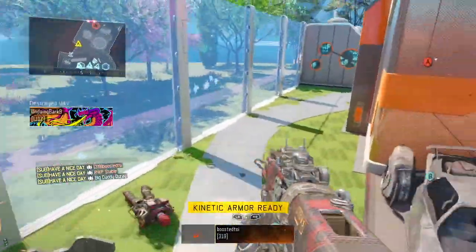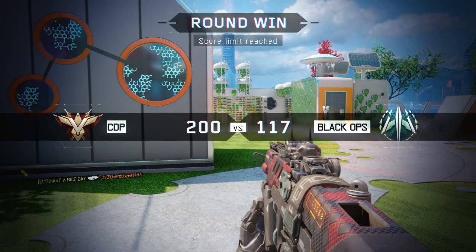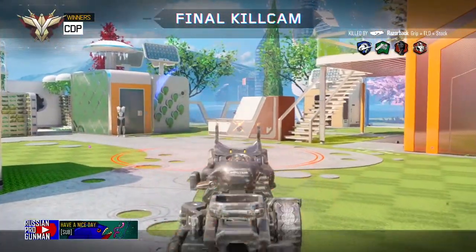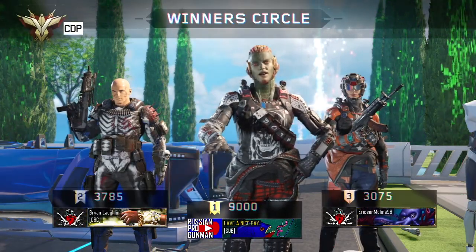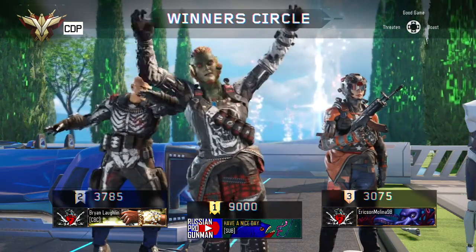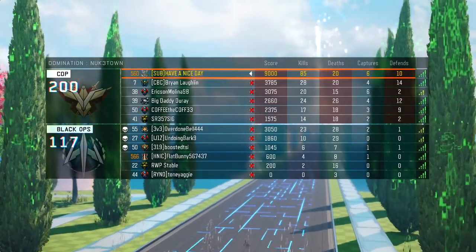An absolute beastly triple to end the game. When the enemy approaches the B flag you're likely to get doubles and triples. Quads are a little rare — you'll have to call your Dart in right on a spawn flip and get to the other side as fast as possible for a chance at the quad feed. We went 85 and 20 with 9000 score for this game, and honestly this is more or less a typical game I have on Hardcore Dom for Nuketown. I have even higher gameplays, but this gives you an idea of what to expect.